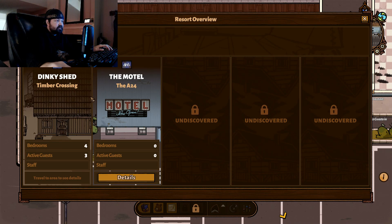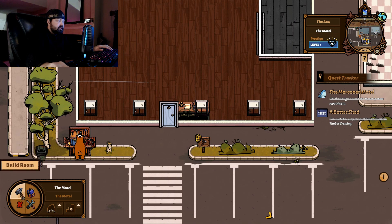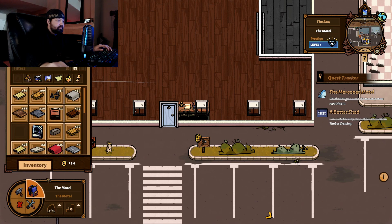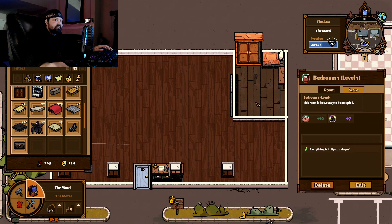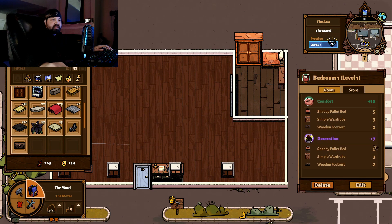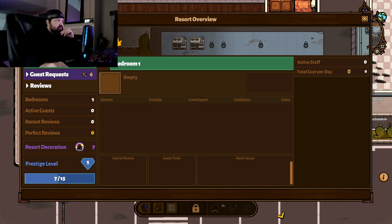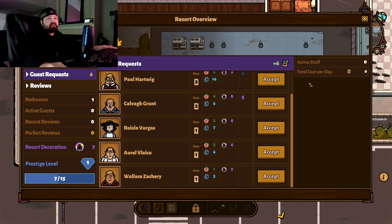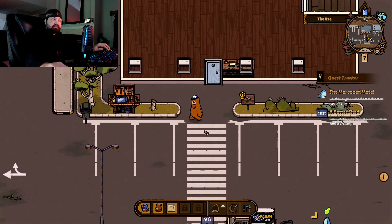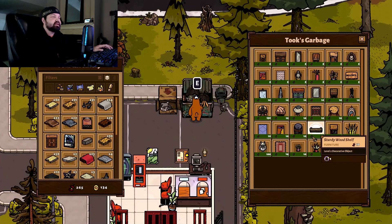One thing I'm noticing is I can't control Timber Crossing from A24. Not that big of a deal, but it would be nice — you could just set up shop at one spot and not have to worry about going anywhere else. Anyway, let's see: bedrooms. I'm gonna make two bedrooms. We're gonna make them a pretty good size. How far across is this? One, two, three, four, five, six, seven, eight, nine, ten — ten squares across, so let's make it five wide so we can fit two here.